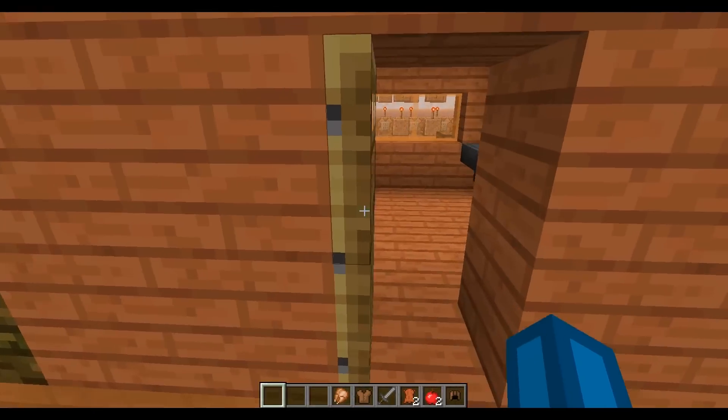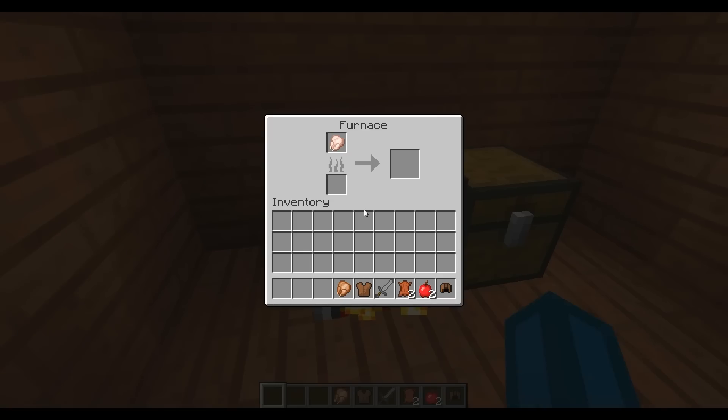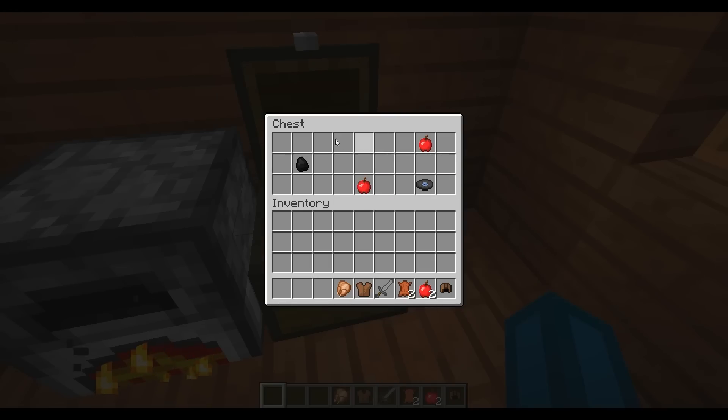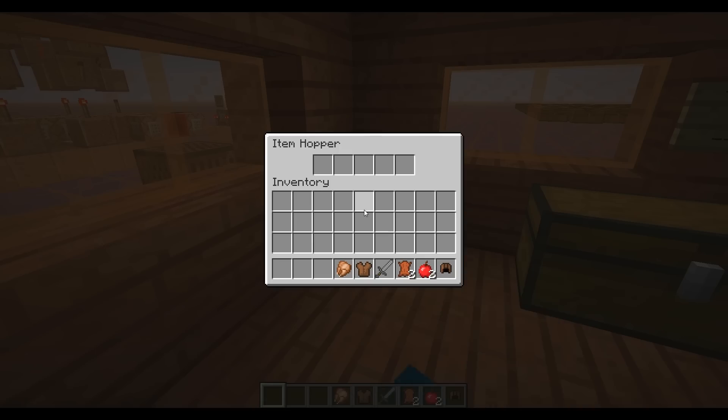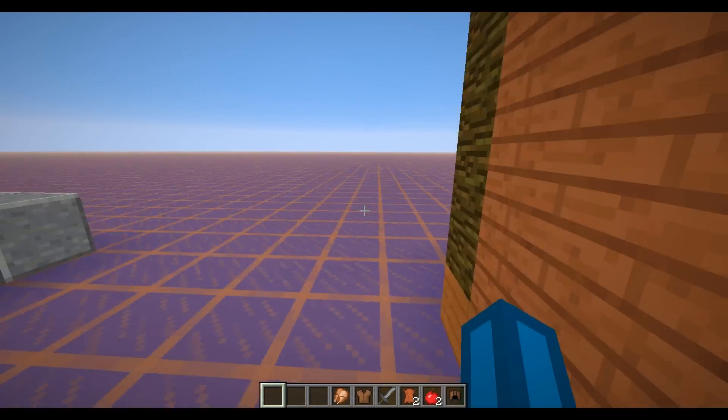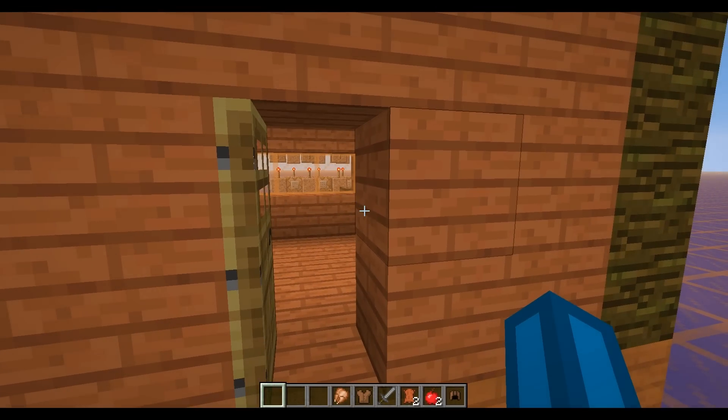So everything here, inside of here, gets reset. The furnace has the cooked chicken in it, although it's still burning. The chest is reset. The hopper is empty. And the important stuff is in there again, even though I still have it in my inventory. So this works for every tile entity on the map.